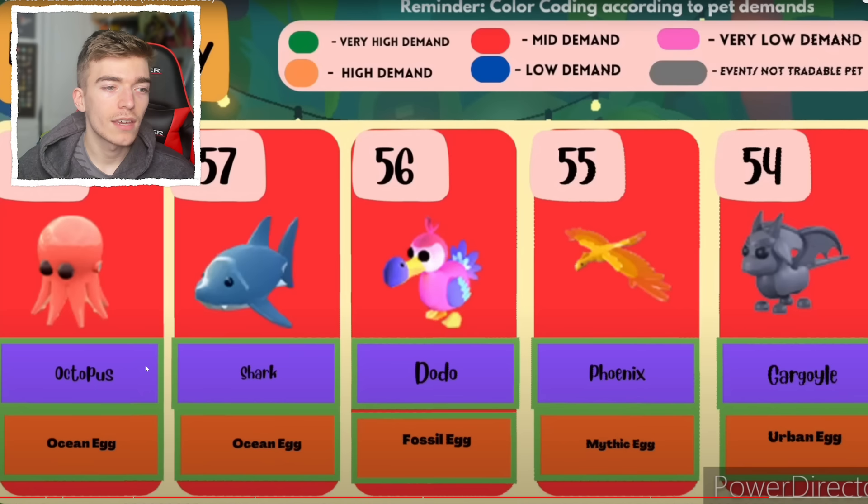An octopus, a shark, a dodo, a phoenix, and a gargoyle. The gargoyle has made its way up there — although it came out of the new egg, not many people are hatching the new egg, which is why it has such a good value. It came out recently and it's really valuable because it looks cool and not many people are hatching it.